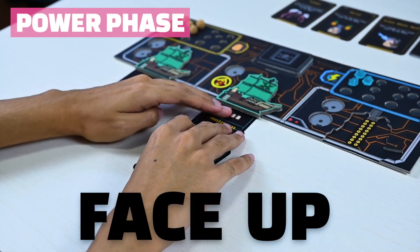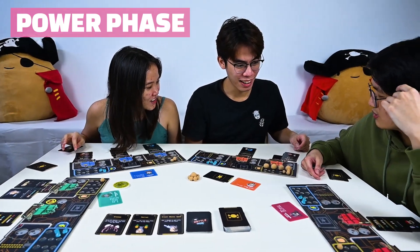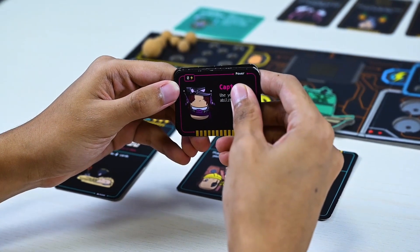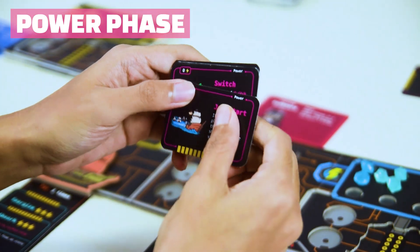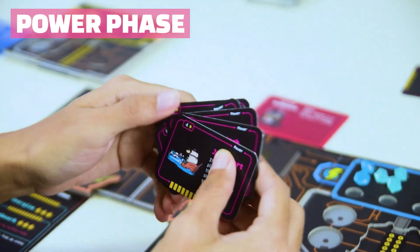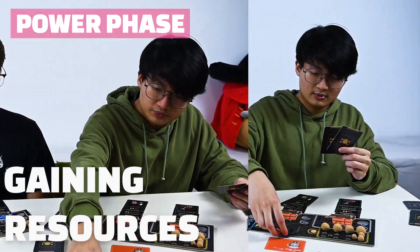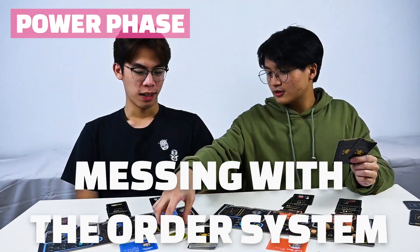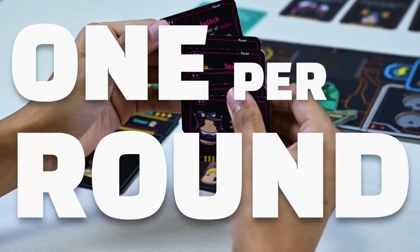Then, in the power phase, reveal your cards, scope out your opponent's plans, and choose from a range of unique powers to play. But think, pirate, think! Some powers cost energy, and each is tailored for a specific purpose — be it gaining resources, disrupting your opponent's plans, or messing with the order system. And you can only use one per round.